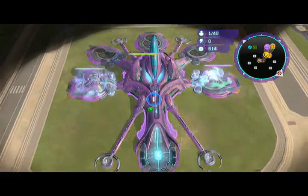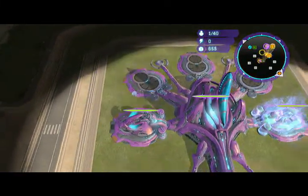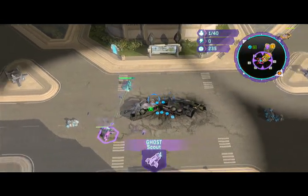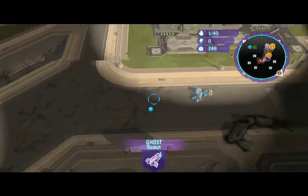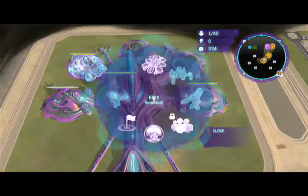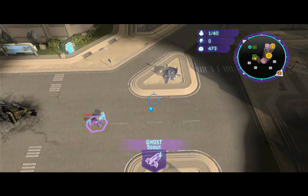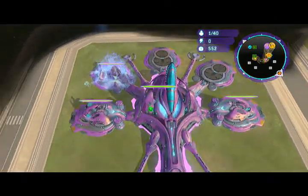If you didn't see my other video, it was a UNSC tutorial telling you guys about what each of the leaders do, their advantages and disadvantages — a little bit more than what you can get from reading the book that comes with the game. We do have that other video up. This one is going to be about the Covenant. While I was at work today I was writing stuff down getting my thoughts together. At the end of this video I'm going to relate the UNSC stuff to the Covenant stuff.